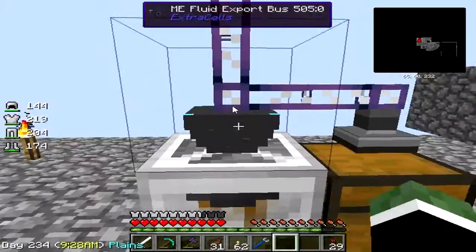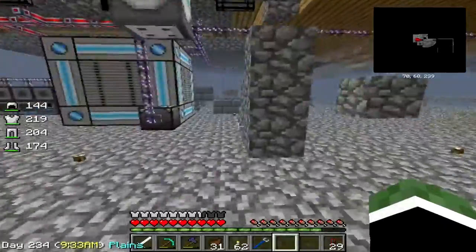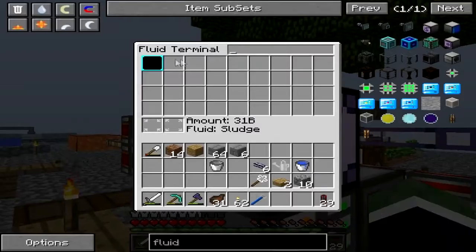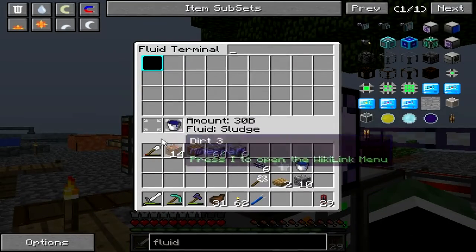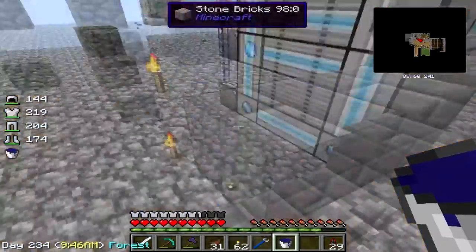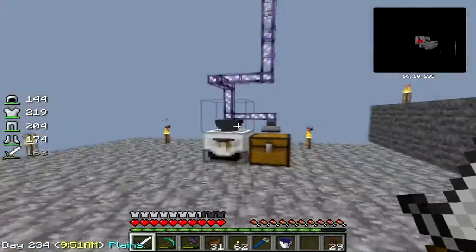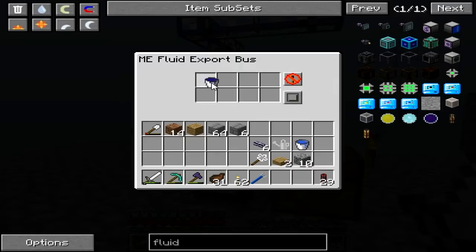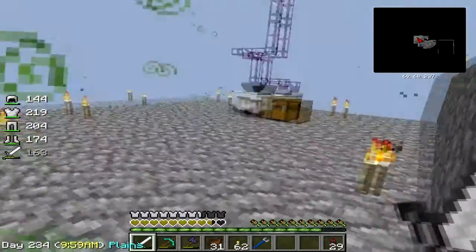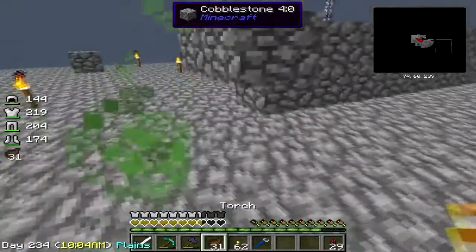I broke you so you're gonna need another bucket of sludge. Do we have any sludge in the system? We do. You should be putting the sludge into the thingamoblob in here. Okay, there we go - it's working! I got hunger and poison.